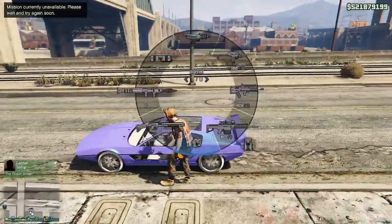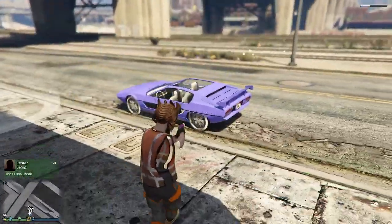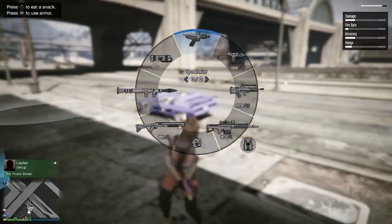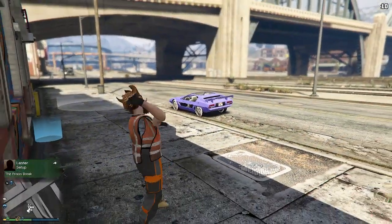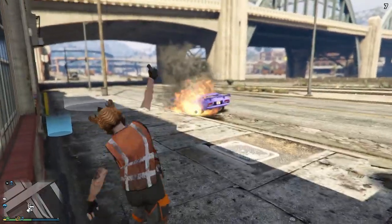So if you go ahead and whip out an atomizer and you shoot it, you guys will notice that the vehicle will not flip over or move around. Go ahead and take out some sticky bombs and try to blow it up — you guys will notice that it will not blow up. 100% vehicle god mode, baby. Let's go.